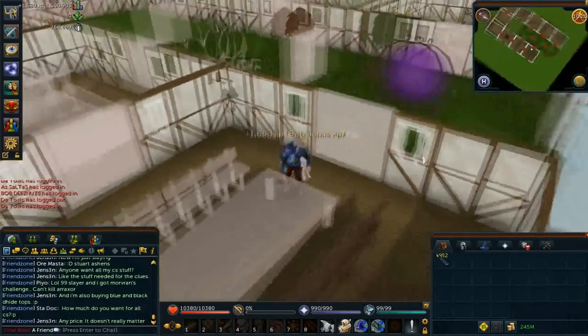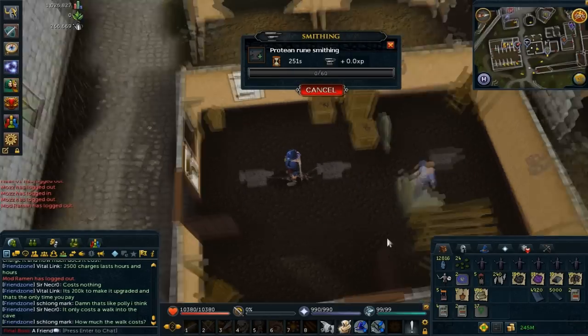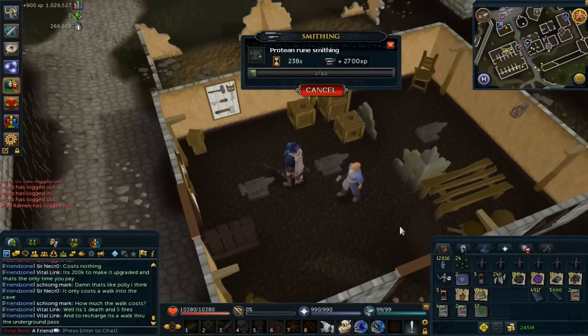The protein planks are only going to give me 700,000 construction XP, so compared to other protein items they are the worst. Then we have the protein bars — you cannot make anything out of those bars, they are just for experience, and they give quite a lot. At my level I get 450 experience per bar, so that's going to give me close to 2.3 to 2.5 million XP. It's good, it is good.